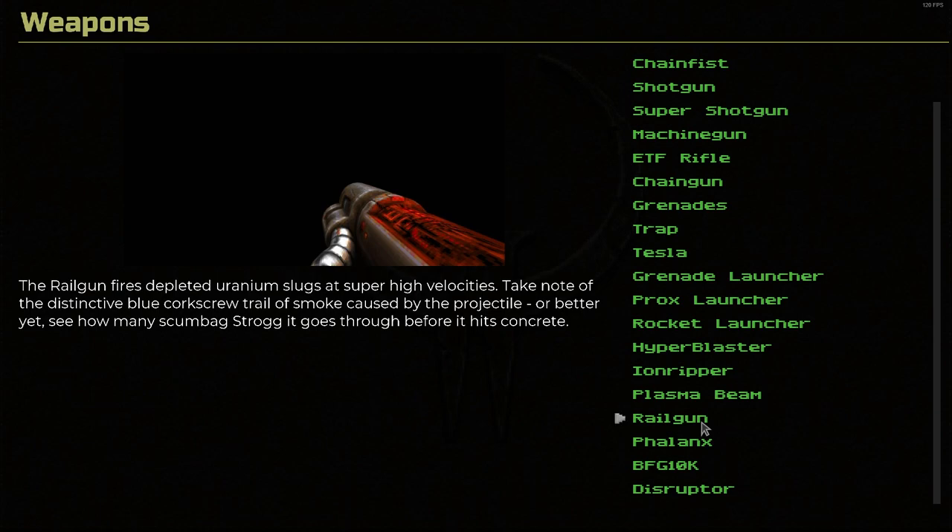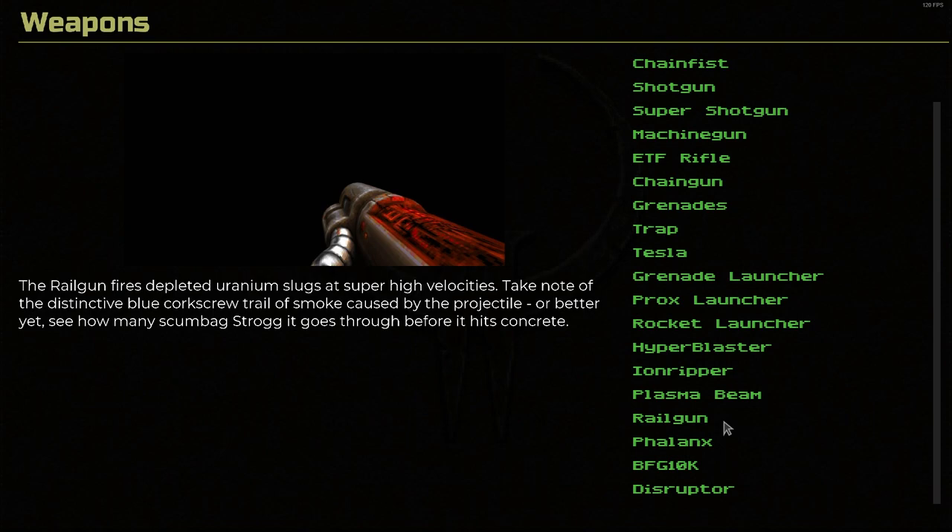The railgun fires depleted uranium slugs at super high velocities. Take note of the distinctive blue corkscrew trail of smoke caused by the projectile — or better yet, see how many scumbag Strogg it goes through before it hits concrete. Probably my favorite video game weapon of all time. Definitely just unique and fun — I love Instagib. There's the original model and the remaster — looks like they lightened it up quite a bit. It's just such a great gun: so powerful, so fun to use, so satisfying. It's a skill-based weapon in my opinion. Apparently an Arnold Schwarzenegger movie called The Equalizer is what inspired the railgun — he used a big railgun in that movie and so they put it in Quake 2.